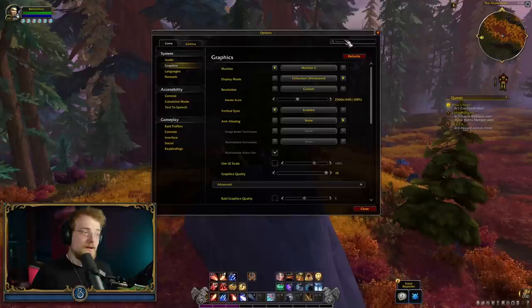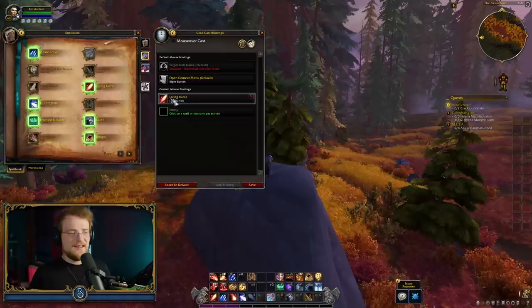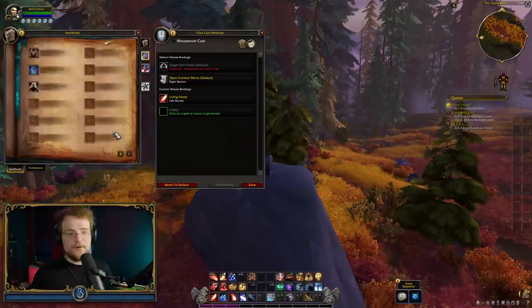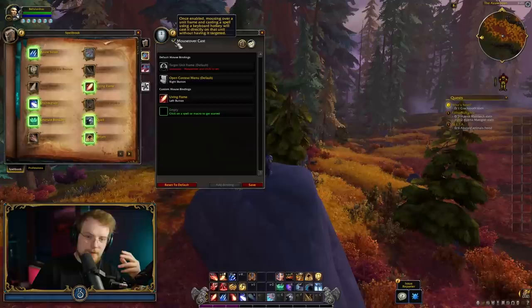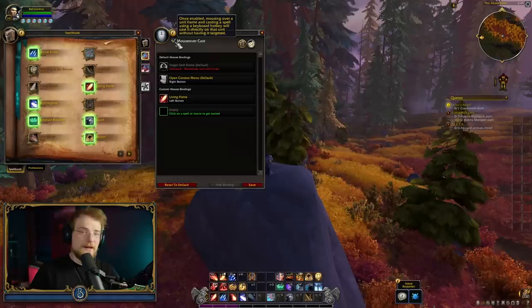Another nice thing is click casting. A lot of people will have used add-ons to do this in the past. This is not new for this expansion — it was added in patch 9.2 or 9.2.5. It's just like mouseover casting. As an example, if I use my left mouse click, I will cast Living Flame on that unit. So if I mouse over a unit frame and left click, I actually cast Living Flame on that target, and if that is a friendly party member, that will actually do my heal. Add-ons have typically dealt with this, but having it available in-game is really nice. A lot of people were using add-ons like Clique that had been just not supported for a long time — now those things are in-game.